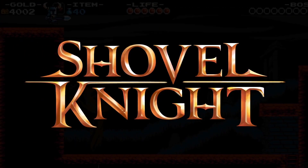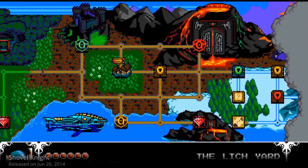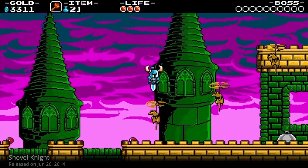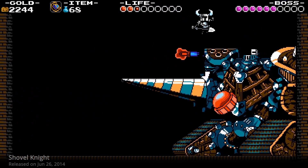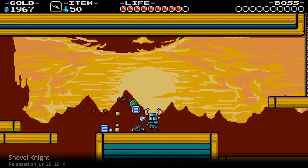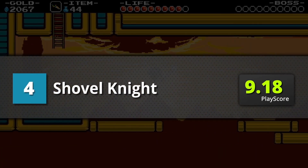4th is Shovel Knight — the who's who of retro gaming. Getting inspiration from various Nintendo classics like Mario's world map design, Zelda's town exploration and upgrading, DuckTales' combat, and Mega Man's boss fights. Even with all these familiar gameplay styles, Shovel Knight can stand on its own merit — this may be due to its clever combination of all these awesome gaming elements. A game definitely worth trying out. A playscore of 9.18.